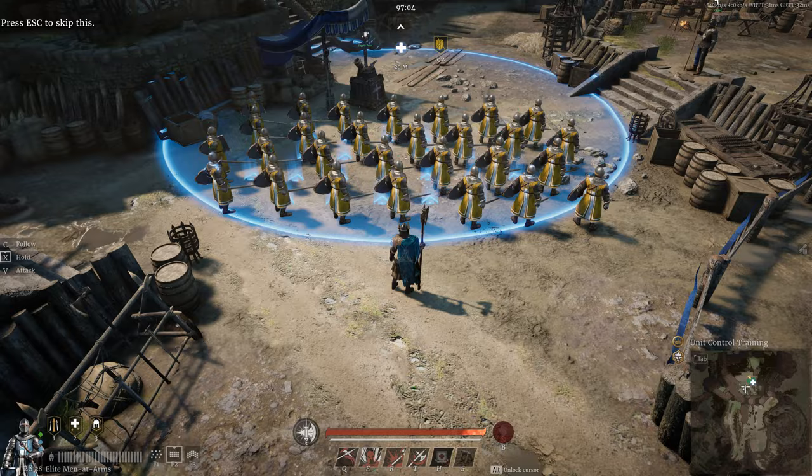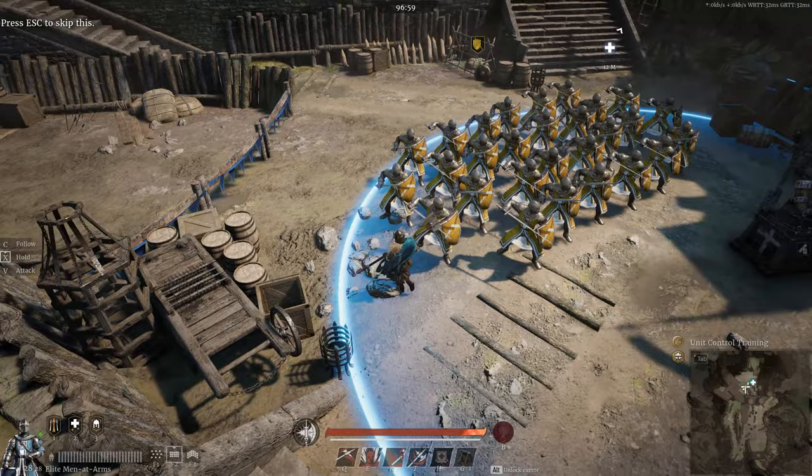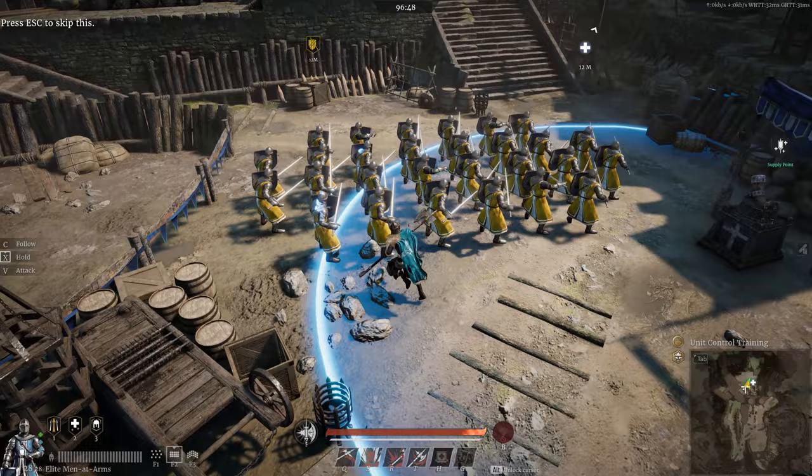By using the F keys — in this case F2 — we can switch them into a more condensed formation. A more condensed formation is generally better for combat and for use in tighter spaces like city streets. The downside of condensed formations is that your unit becomes much more vulnerable to enemy artillery and area of effect attacks.